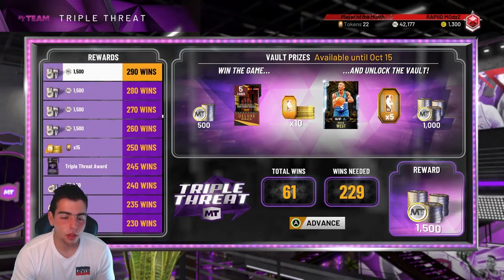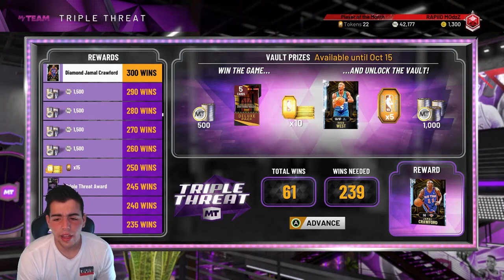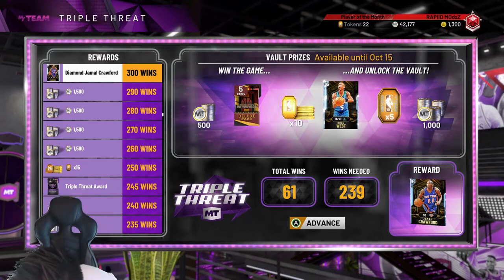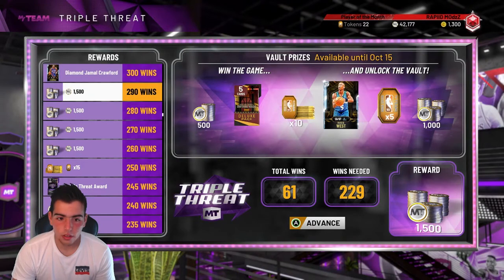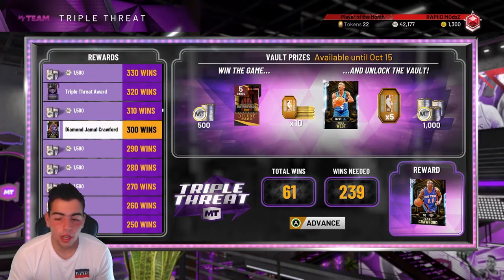Next up, we got Diamond Jamal Crawford, who is a shooting guard. I thought he was a point guard too — I could have sworn it was shooting guard slash point guard. But he's really good as well. My Xbox controller stopped working and my game froze for a second, but we're back. So we got Diamond Jamal Crawford.